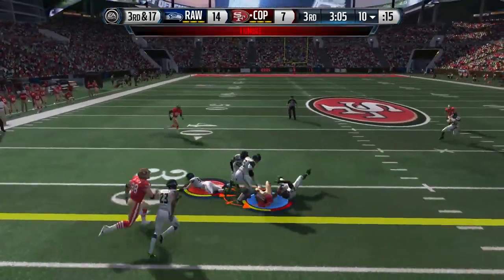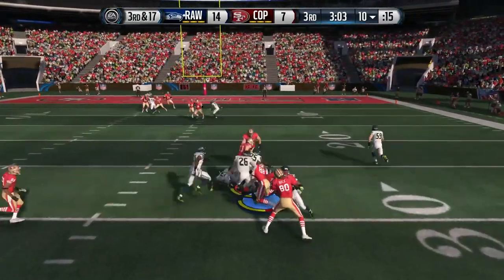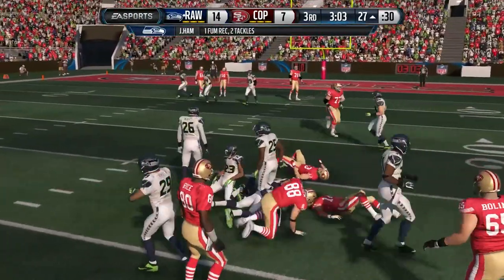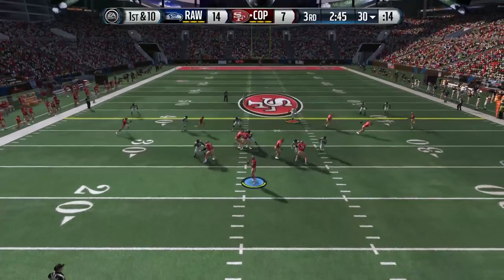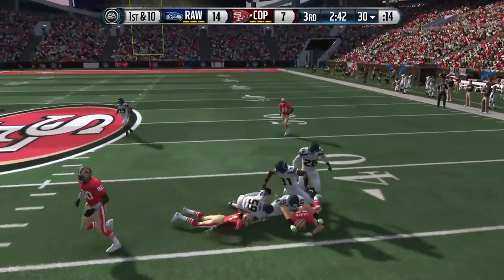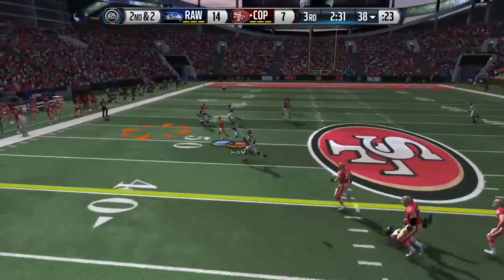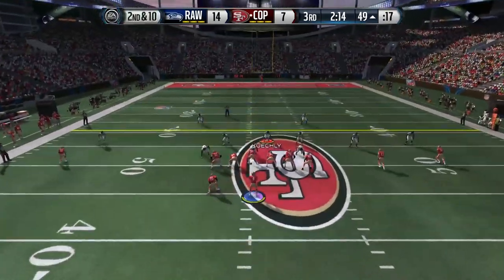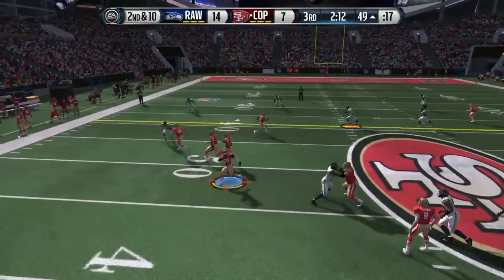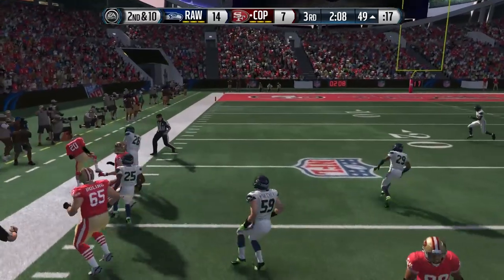Defense comes out strong in the second half with a nice tackle in the backfield and then a sack, setting up third and long again. We've allowed him to convert, but fortunately we force the fumble this time and we do recover it — Jack Ham gets it. But what sucked is that they overturned it, so my opponent kept the ball. That looked like a good fumble to me; I don't know how they overturned that. It looked like he was definitely not down.